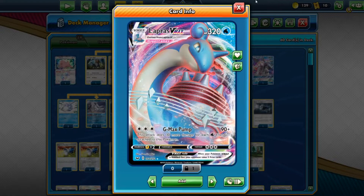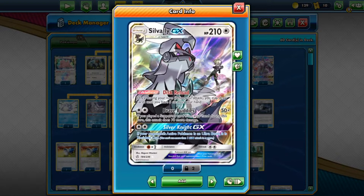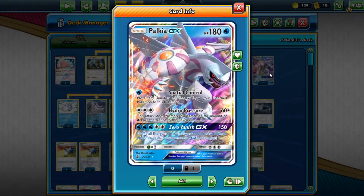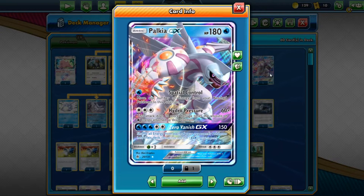Ditto Prism Star is great for any deck with evolution Pokémon — it turns into any Stage 1 you want. We have two copies of Silvally GX for extra draw: draw until you have five cards. You can also use Brave Buddy for 50, or 120 if you played a Supporter this turn. We also have Palkia GX — we debated between Palkia for extra damage or Keldeo, and decided to try Palkia since it hasn't seen much love.